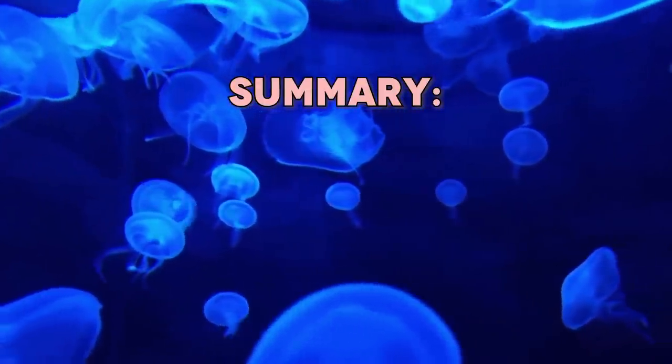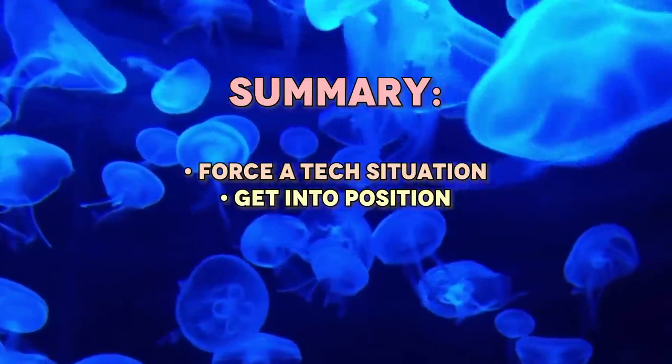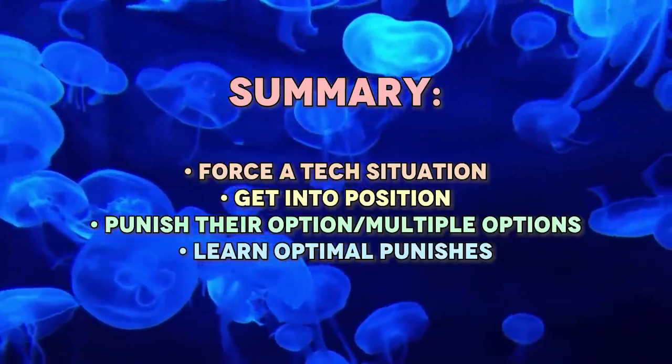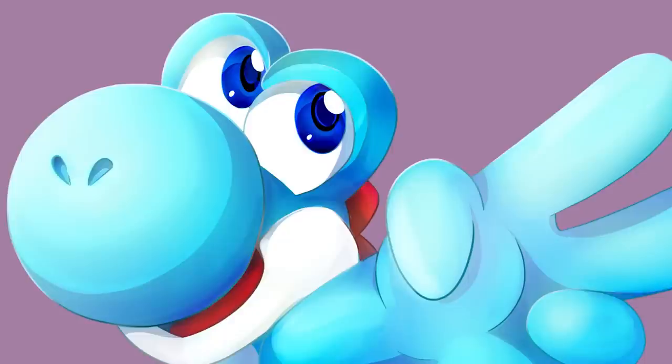In summary: learn and use moves that force the opponent into a tech situation. Get into the best position to punish their option, which is usually right beside the opponent. Punish their tech option, or multiple options at once if possible. Get good at all the previous steps, then start applying optimal punishes. Then keep track of what the opponent does after their tech, just in case. And that's about it.